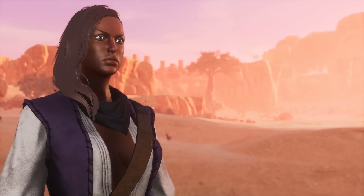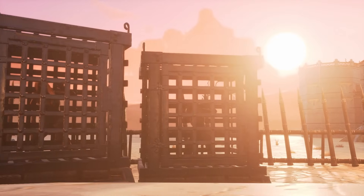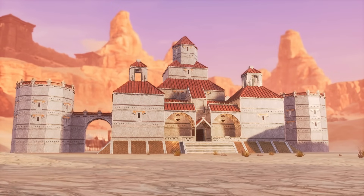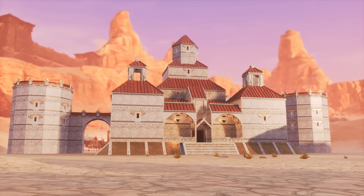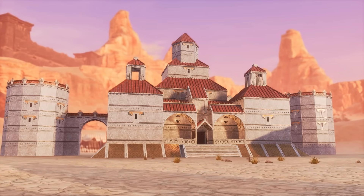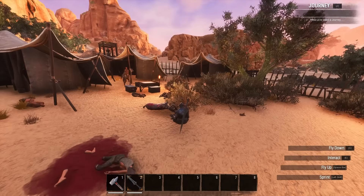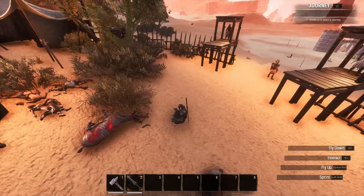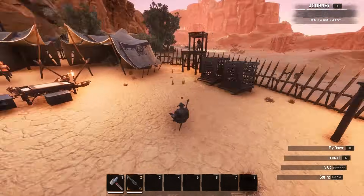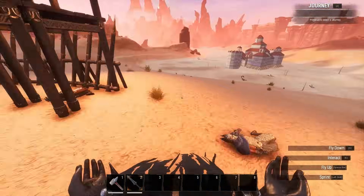First things first, we need somebody to man the bar, so we need to get ourselves a bartender. They need rescuing from the purge, so I slapped together a quick purge base that we can defend. We'll basically just be deleting the purge waves and checking the cages to free our favourite intoxicant supplier. I ran about 25 purges of varying levels and actually didn't find a barkeep — I probably just got unlucky — so for now we'll spawn one in.